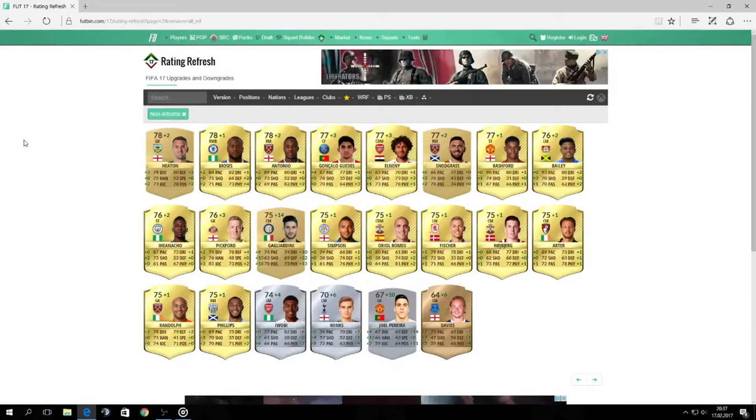Elneny's card looks pretty nice. I think that even at 77 he can be used in some squads because all his stats are quite good — 63 pace, 67 shooting, 73 passing. That makes him a usable player. And now we have Marcus Rashford, he's now 77.